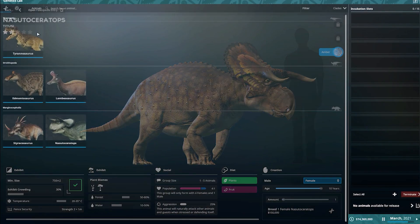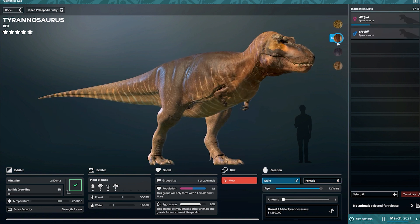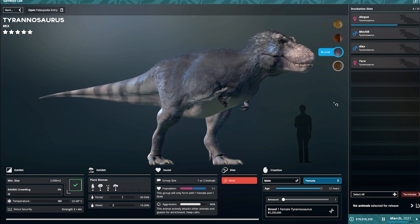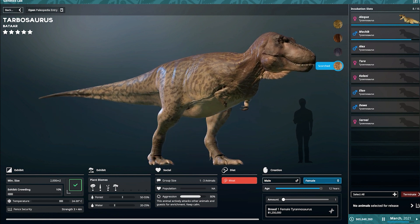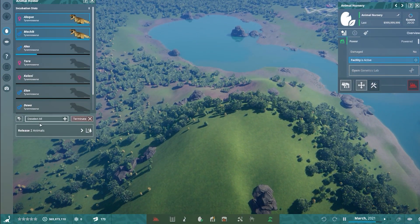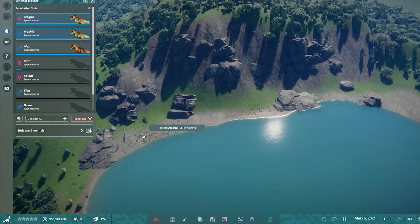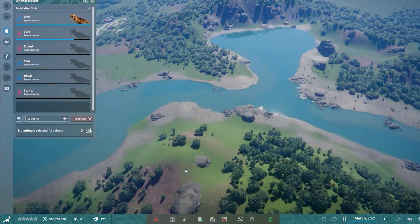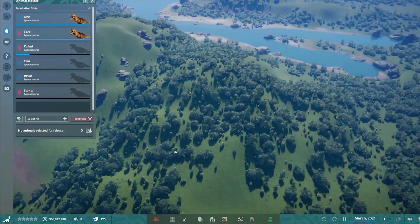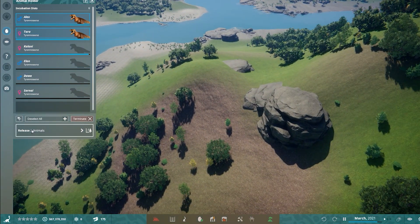This is what you've all been waiting for — we are now going to do Tyrannosaurus. We're just going to do one of each of the skins, a female and a male of each skin. Then we're going to put them in different areas so they kind of have their own territories. They'll breed and then we'll select those two and release them over on this side of the park so they can have their territory over here.